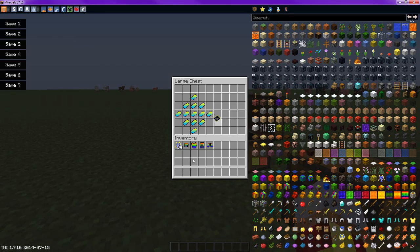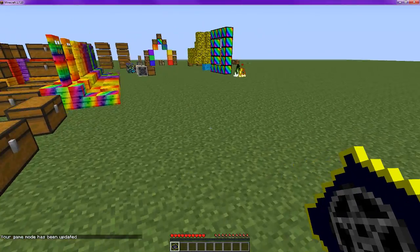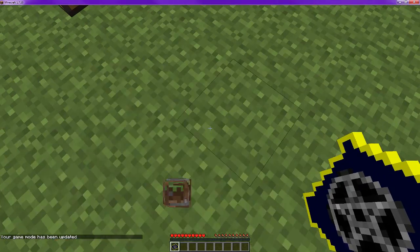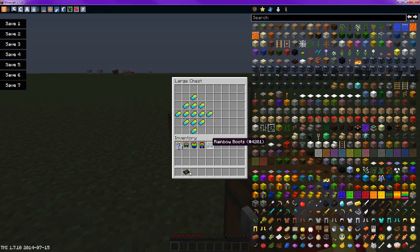To get the cryptic artifact, which actually allows you to fly, it's in this exact formation — pretty much the same as making a blank piece, but then you fill it all in. Just this in my hand — normally you wouldn't be able to fly — but it allows you to fly, and I don't believe you take fall damage. It's an awesome texture too.